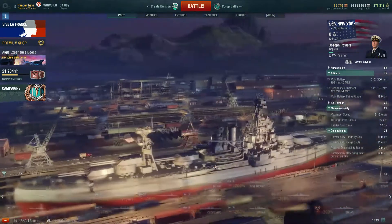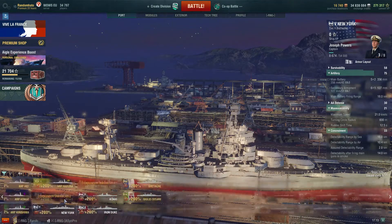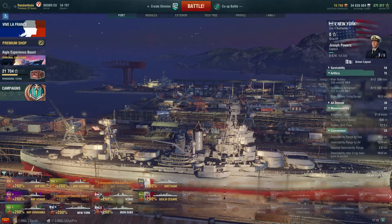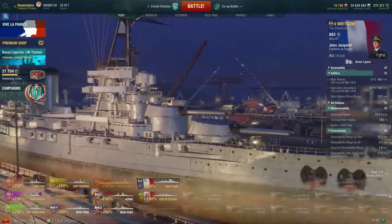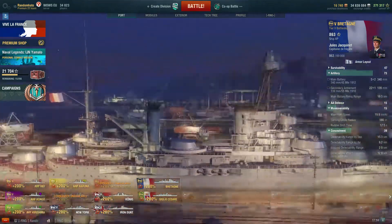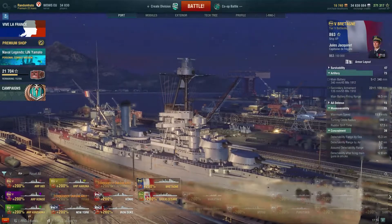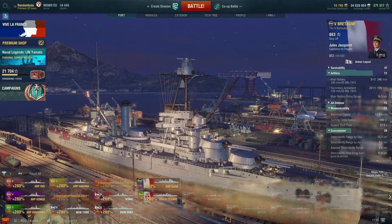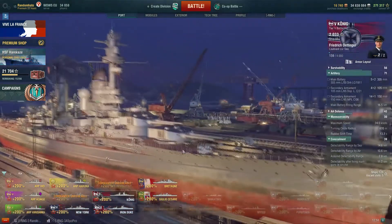They're kind of there, aren't they? Can't really say much about the Bretagne with its five turrets, which are slightly smaller — 340mm — but very similar setup. Let's have a look at the Texas and New York, essentially the same ship really. Let's have a look at the Koenig.